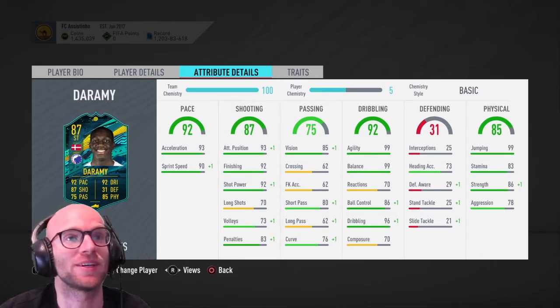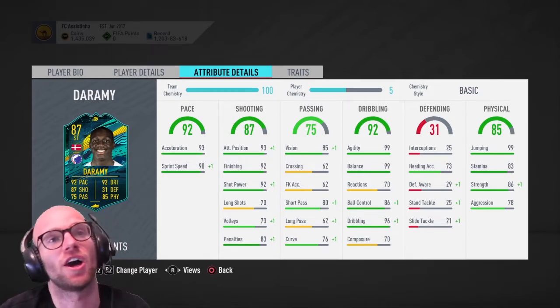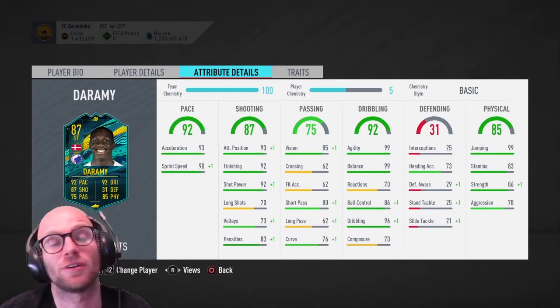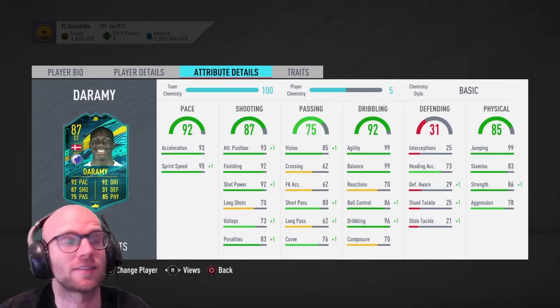Holy shit. Welcome to the club, man. 30,000 coins. That's a bargain for this card. Obviously he's really hard to link. You know, you have Danish players, you have Eikon Lauterup you can use.